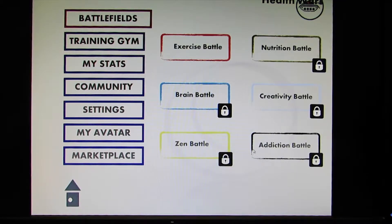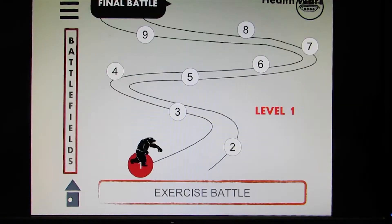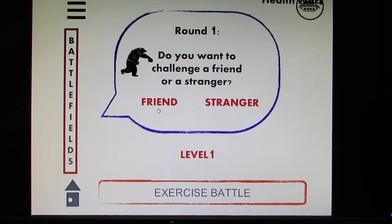When you click onto this page you can see there are different worlds. Most of them are locked now, and we'll enter the first world — it's an exercise battle. The world is laid out a little bit like Candy Crush. You can click on the first round and you have the option to challenge a friend or a stranger.